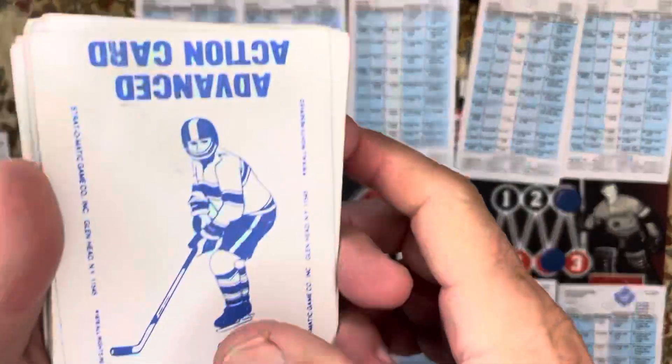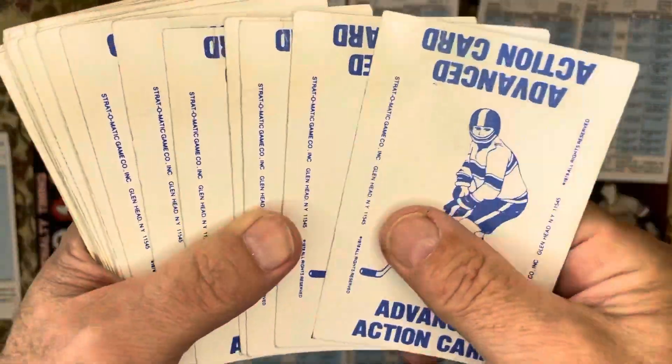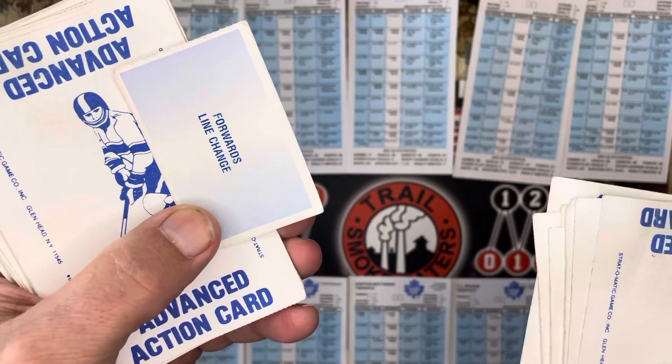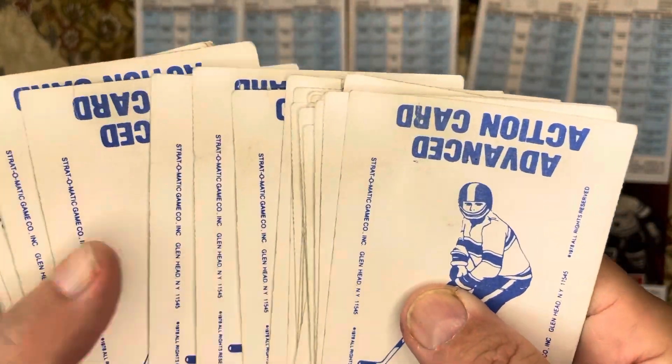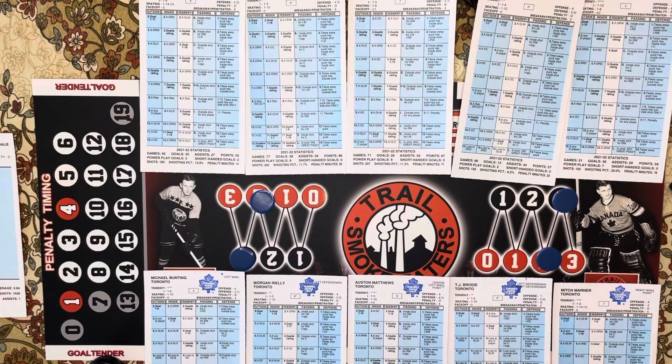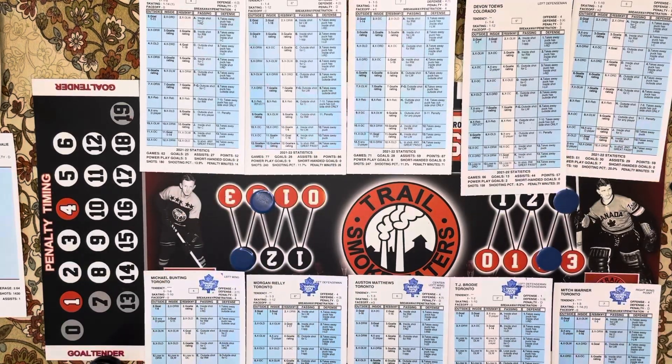The first thing you do when you play Strat-O-Matic Hockey is get an action deck. You count off eight cards and put down a line change marker. Then you play seven cards — eight and seven, any combination you want. That will have each of the lines coming out for approximately five minutes. When I go into the second and third period, I don't play the fourth lines, since in a playoff game fourth lines only get between five and eight minutes a night.